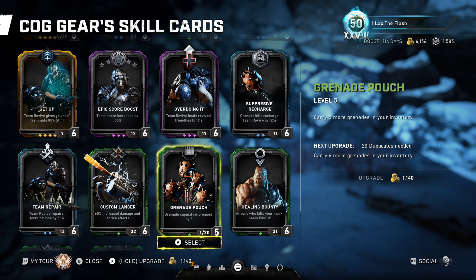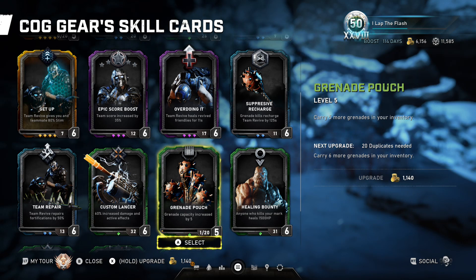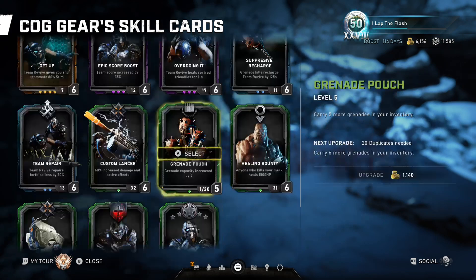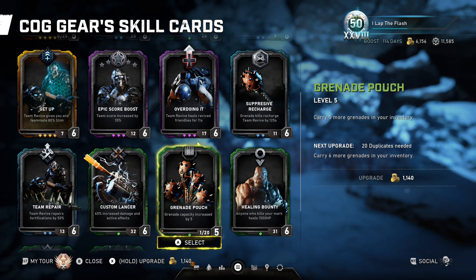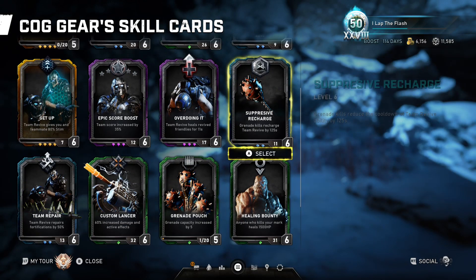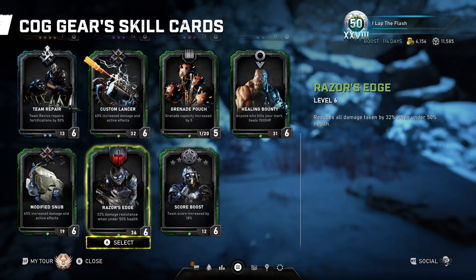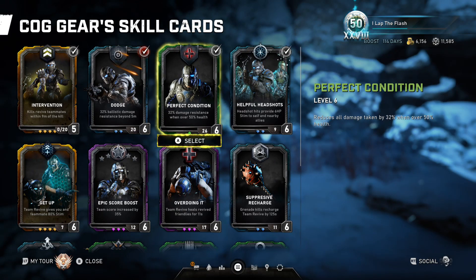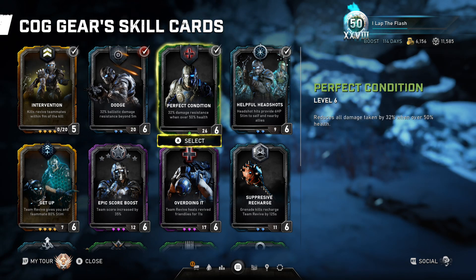Another card that's good for Horde is Team Repair. I really wouldn't go with the Grenade Pouch — it's more of a beginner or lower-level card, so if you're new and just starting off with him it's not bad, but at the high end I would not run that. Healing Bounty isn't needed either since he's already tanky with Stem. Razor Edge could make you a complete tank with more resistance against the Claws, but I feel like Dodge and Perfect Condition already makes you tanky enough.